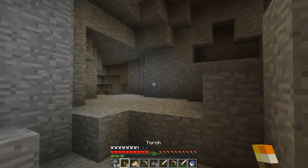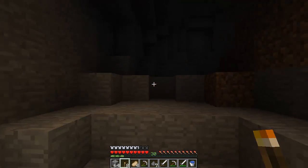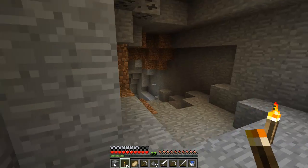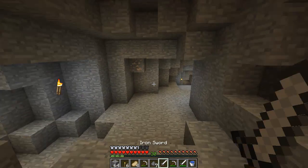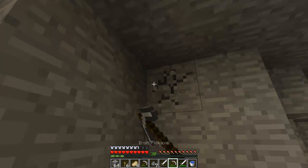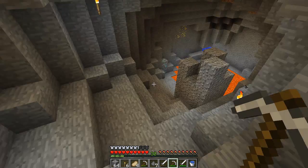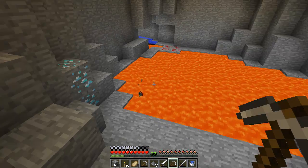Put a torch down just so it's lit up. It's not this way but I'm just going up here to see — I thought there might be like a way out, but it's just a dead end. That's why I went up there, just to make sure there's no secret way out — or a secret way in even. So here we are at the diamonds, and I'm going to actually put water down.